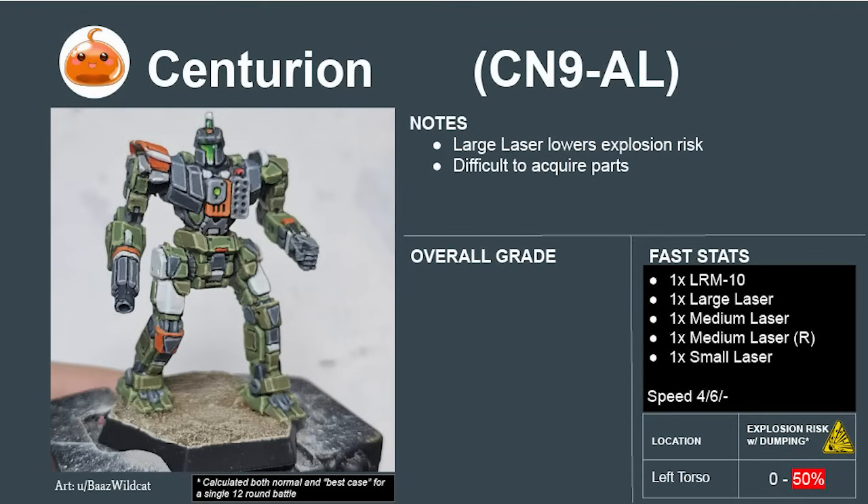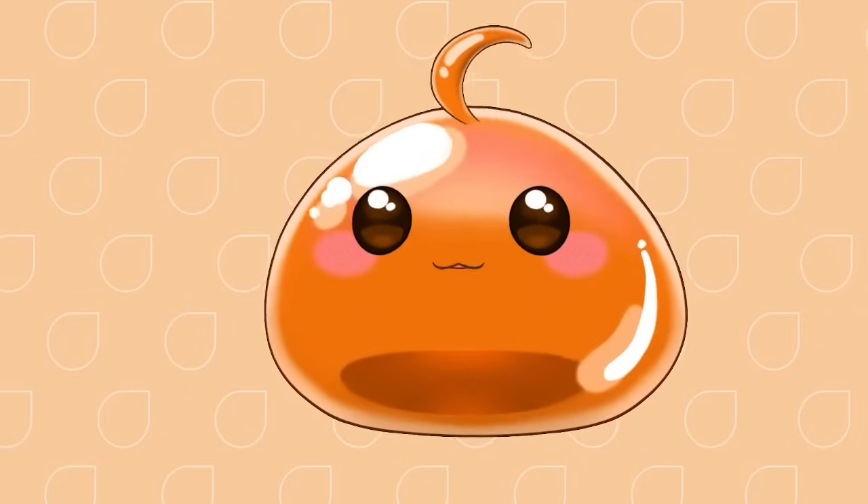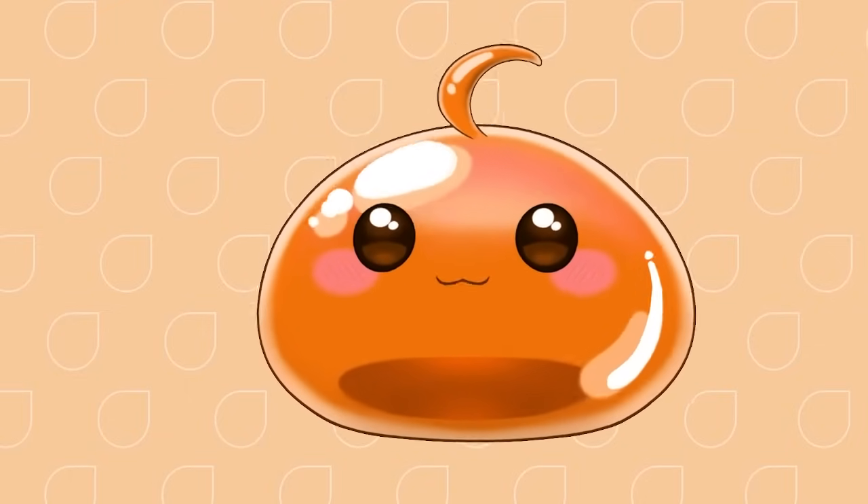The Centurion AL variant is one I can fully endorse. It replaces the faulty autocannon with a large laser, which both improves survivability and lowers maintenance cost. The Centurion AL scores a 6.2 and rates to an A. Now that we have the Centurion as a baseline, we can use it to better understand the trade-offs of other competing designs.